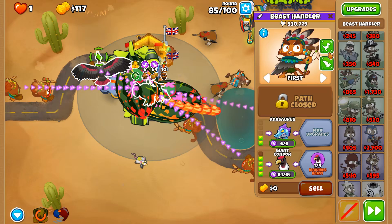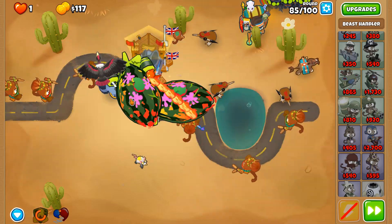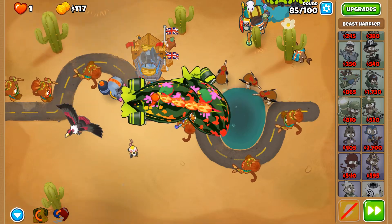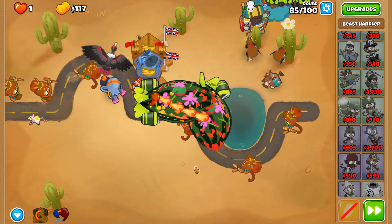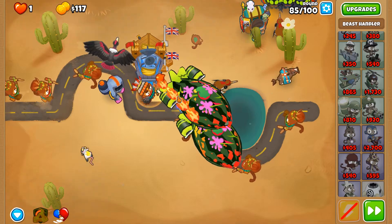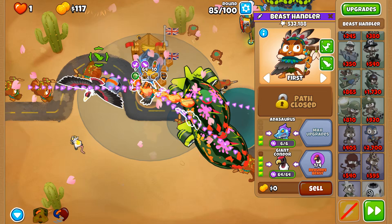Oh dear, they're moving. We need a second Relentless Glue on the right-hand side as well so that we can continuously blob them and slow them down. But this is our life at the moment, so we just have to deal with it.